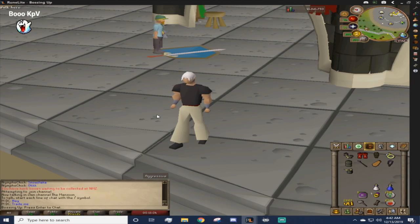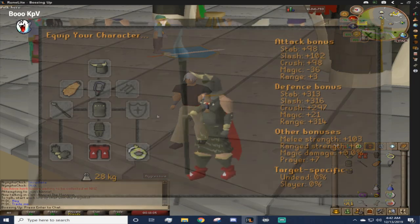To start, I wanted to show you guys a little bit about the equipment. I am going to be running full Guthans. I have a Fury as my necklace, I do have a fire cape on this account, dragon boots, and barrows gloves. That is going to be the equipment I'm going to be running. You can see the stats and the bonuses right there.